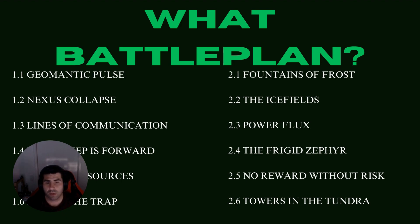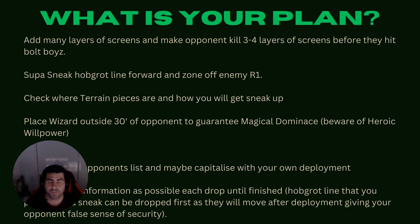Know your battle plans. On Nexus Collapse, if you have fewer points going into battle round two you can blow up two objectives and every unit on that objective takes d3 mortal wounds - keep that in mind. As a Cruel Boys player, we always want as many layers of screens as possible to make it hard for our opponent to get onto our bolt boys: one unit of ten Hobgrots in front, then another layer of two units of ten Hobgrots, then two units of ten gut rippers with your monster killers right behind to shut off monstrous actions.